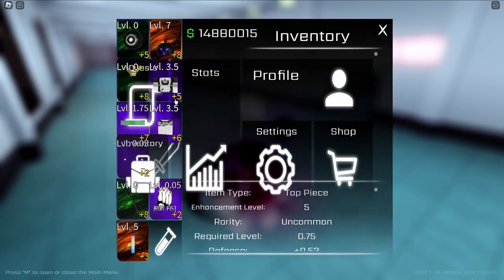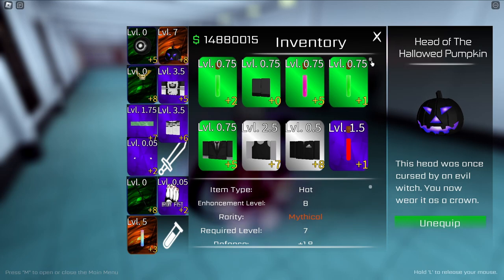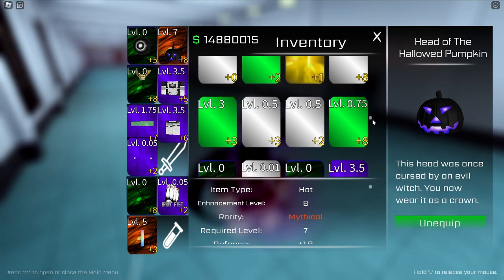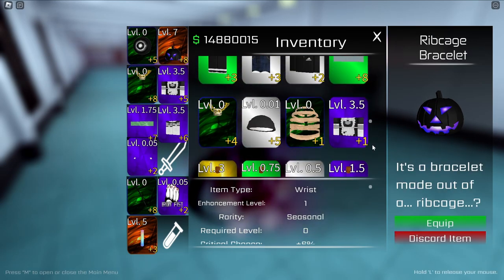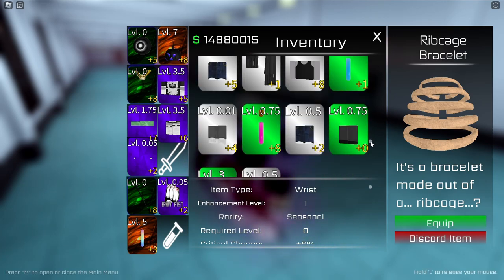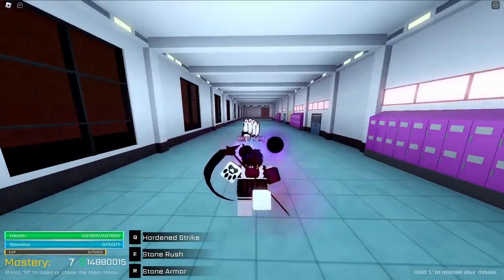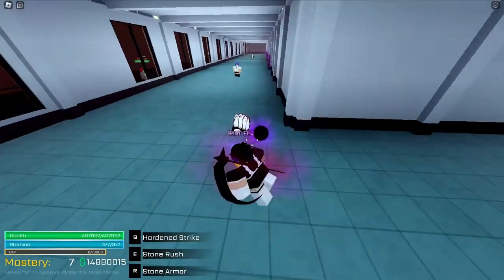For the seasonal event right now, from the pumpkins you can get stuff like this. It's not that broken, but it's useful. If you want to fight the boss, you need to collect the black pumpkins.